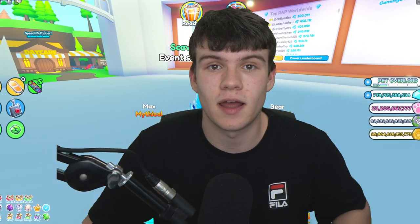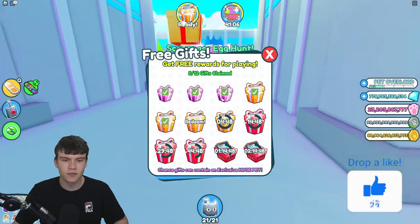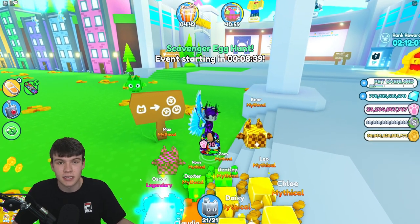In today's video, I'm going to be showing you guys how to unlock the Easter event world in Pets Emulator X. Here we are right now inside Pets Emulator X — there's a brand new Easter event out right now. I'm going to be showing you how to find and unlock the Easter world, because if you look on the teleport tab to the left, there's no Easter world over here. So how exactly can you find this one?